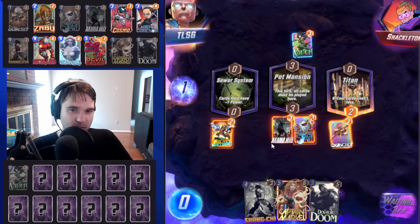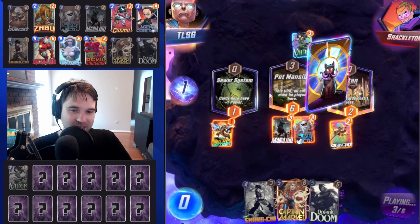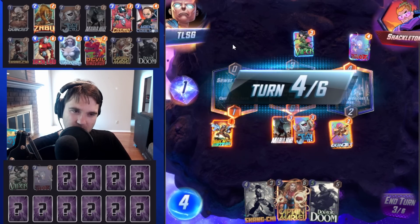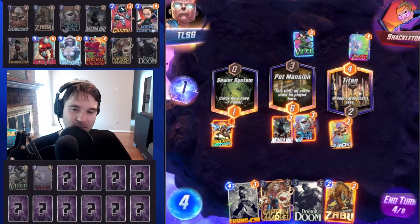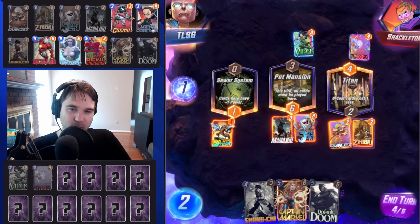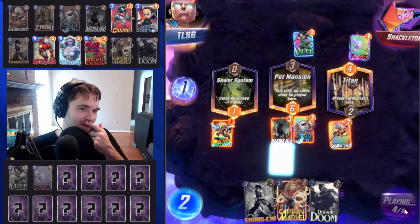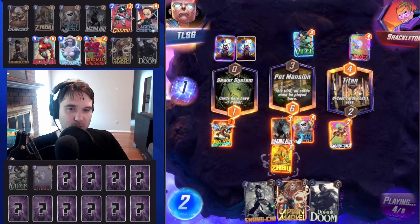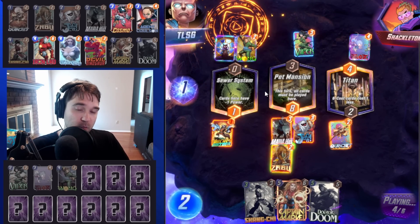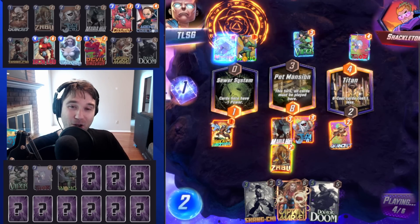Let's go ahead and try to place our Rocket Raccoon. We got the read wrong. We do play our Jeff into mid. They have a Door with a Viper — I'm so confused. Let's play Zabu. I'm not going to stack my ongoing, so we're going to play Zabu into mid. We do have Jeff that can move out, so even if they try to cap us out in the Pet Mansion location, they're not able to.